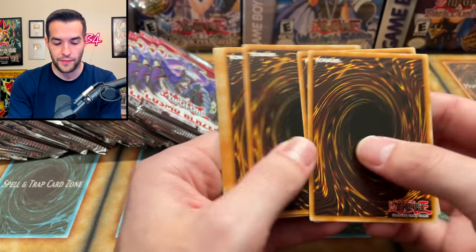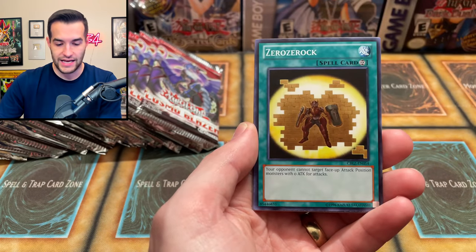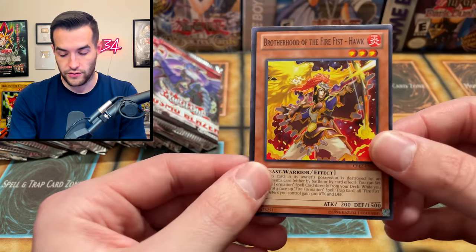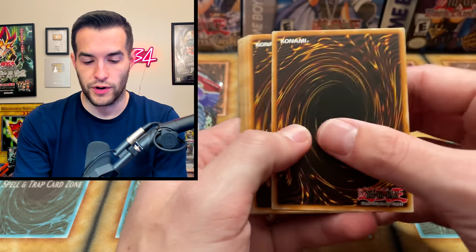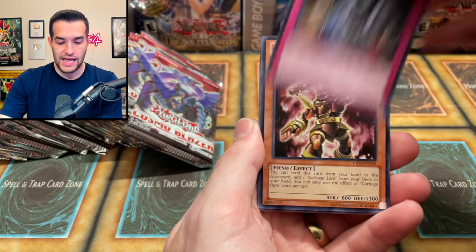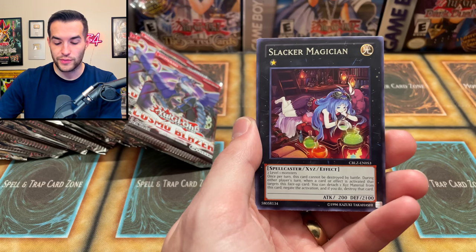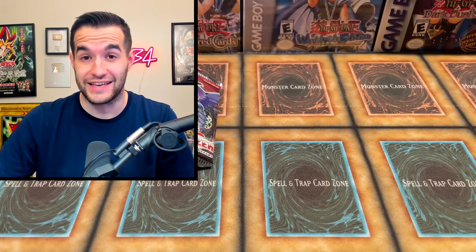So we are up to a super and an ultra — it's just leading our way to the secret rare, the ghost rare, or the ultimate rare, that's all I'm saying. We got XYZ's Double Back, Ruxin Special, Hazy Flame Cerberus, Dice Neid, Zero Zero Rock, Garbage Lord, Fire Formation Tensu, Hazy Glory, Hazy Flame Manticore, and Brotherhood of the Fire Fist Hawk. Two foils out of about six or seven packs — that's not too bad, normal ratios of maybe one in three or four.